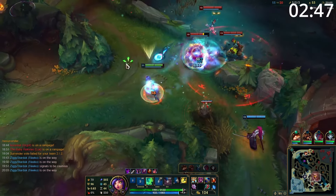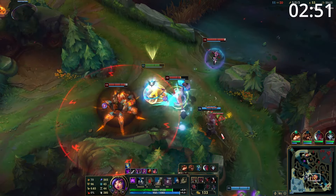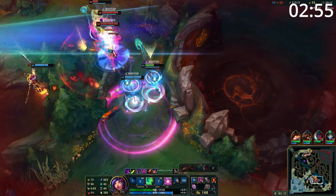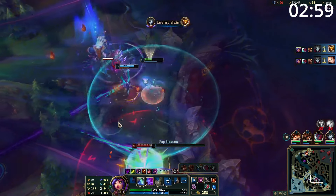Entering late-game teamfights, you want to play as your team's engage, getting off a massive ultimate. Disguise yourself as someone or something else, Rocket Belt towards their team, ultimate as many as you can before dumping the rest of your damage on one of their carries. After this, Zhonya's if needed to keep yourself alive while your team follows up.